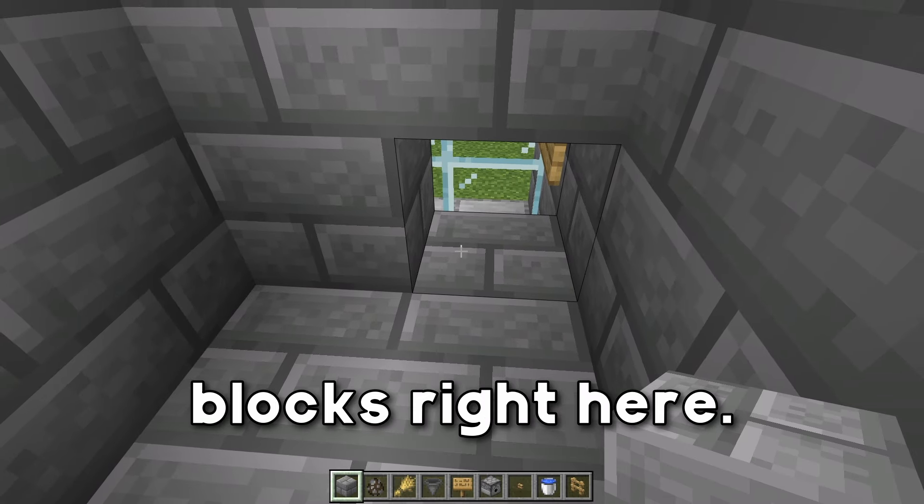Now that we have both of them in there, we can go ahead and place down a fence post and then two fence posts over the top, and two as well, so that way they are nice and contained.